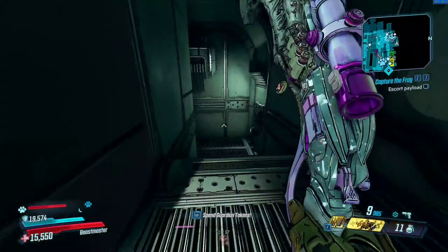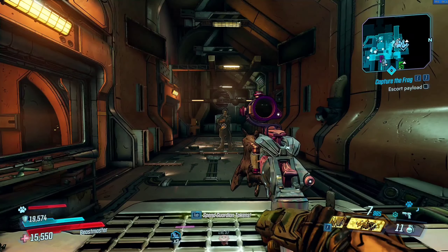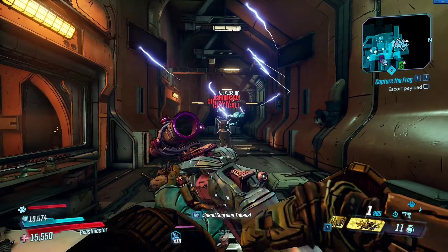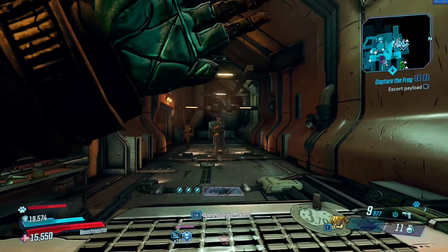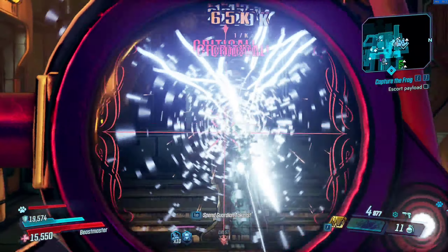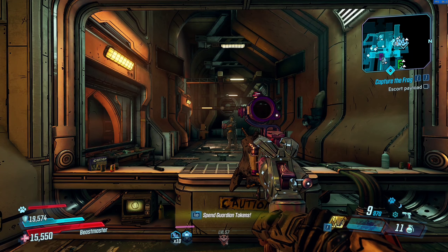We're going to go over to the target dummy in Sanctuary just so I can show you guys what I mean. When we shoot this dummy, you're going to see a bunch of these little projectiles fly away. As you see, they're not homing back in on the target no matter what we're doing. But right when we reload, they home back in. So when you're in the fight, you want to load into the enemy and then reload. And then, as you can see, a bunch of damage is going to stack on top of the enemy.